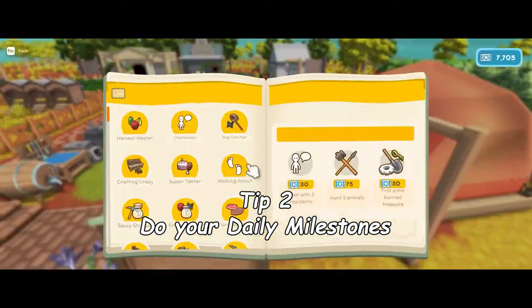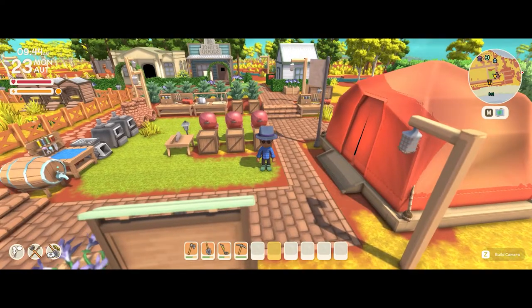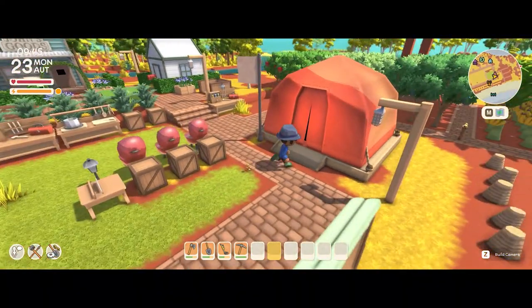Tip number two is to do your daily milestones. Hit escape and you can see your three daily milestones there: chat with three residents, hunt three animals, and find some buried treasure. They're also located in the bottom left corner.